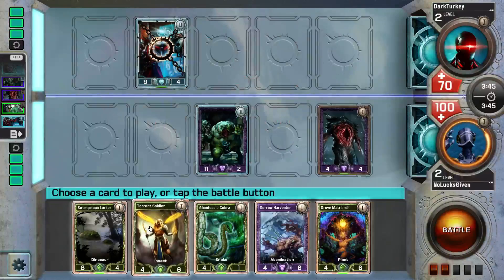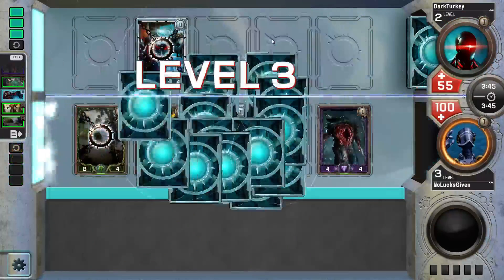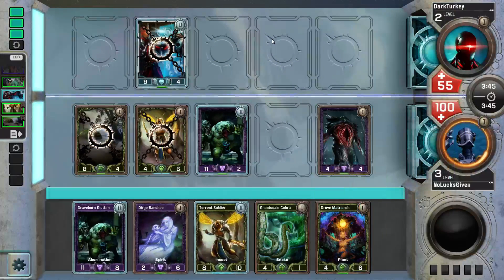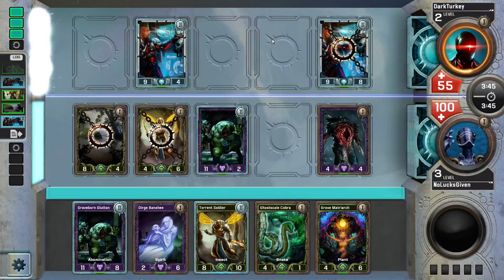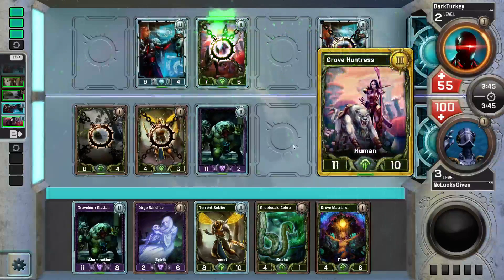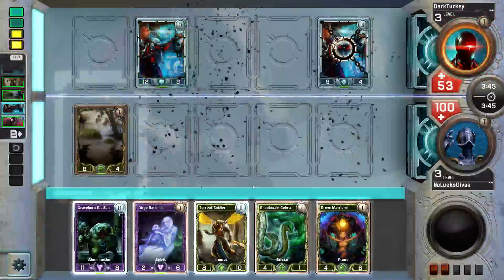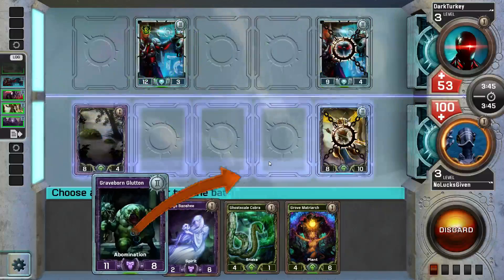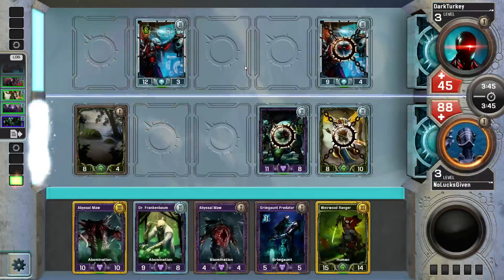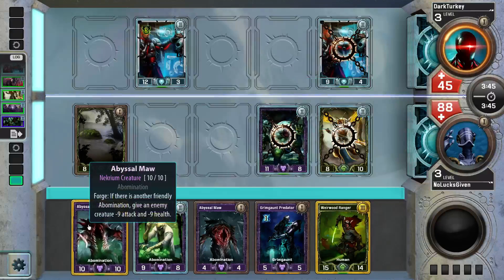Now we actually have him down to below half his life total. I drew Torrent Soldier and Graveborn Glutton — both solid cards. Three poison off the free level-two Spore will finish off the Technosmith. We'll positive battle over here, hit him for eight down to 45, and we're going to dodge the center lane. We have double his life total and we've got Abominations in play, so we're going to give something minus-nine minus-nine.